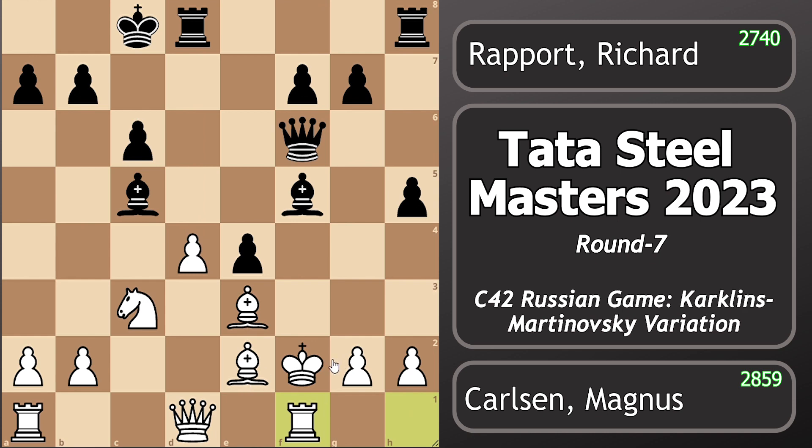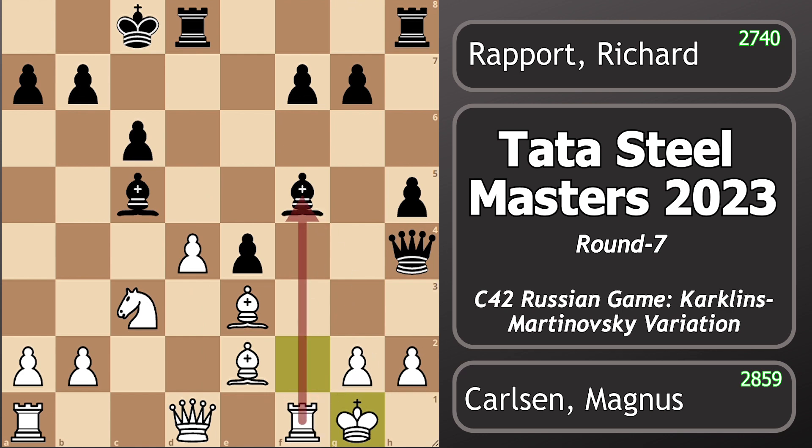Rook to f1 in order to retreat the king to safety on g1, and Rapport played queen to h4 check — a mistake that cost Rapport the game, as it helped the king to get to safety with a tempo to attack this bishop. Instead of queen h4, the best move for Rapport here is bishop takes d4, bishop takes d4, and rook takes d4. White is slightly better, but Black has a lot of practical attacking chances.